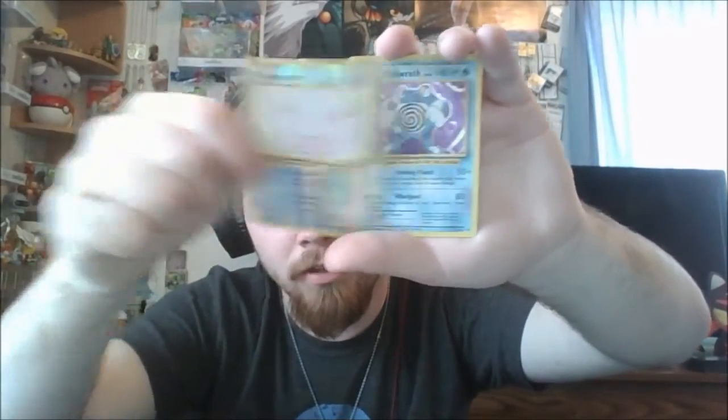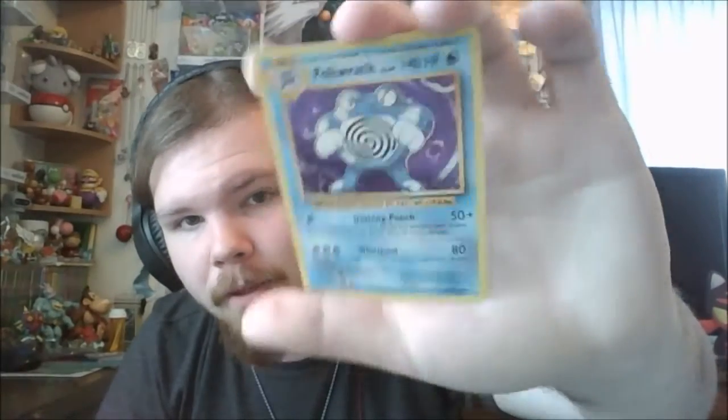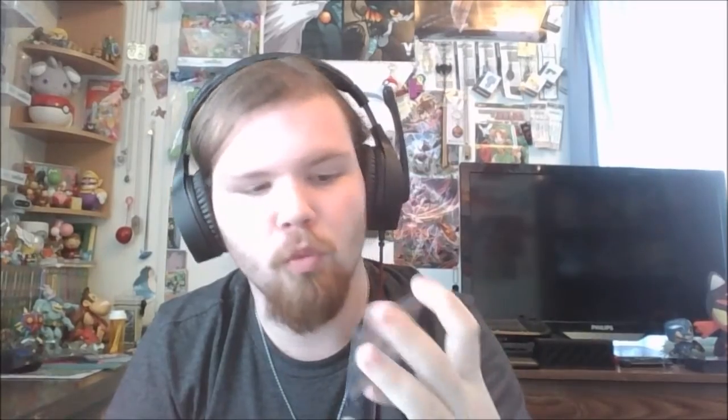The seal, a reverse holo Chansey. The reverse holos in this set are kind of odd - they remind me of the Pokemon cards Burger King used to do back in Diamond Pearl times, they had a holo pretty similar to this. The rare in the pack is a holo Poliwrath - another one I've learned to love recently because of Pokemon Go. Pokemon Go is giving me a pretty good appreciation for Gen 1. This card is dope - Dashing Punch, Whirlpool, awesome. So we're two for two on cool cards for rares.